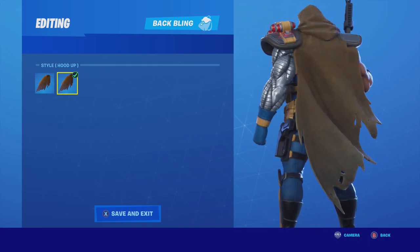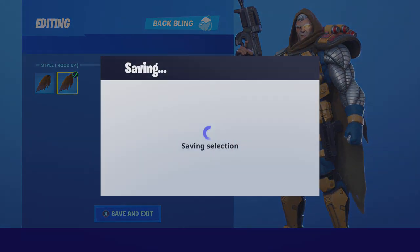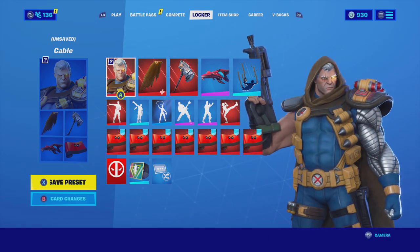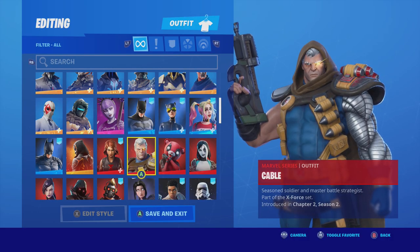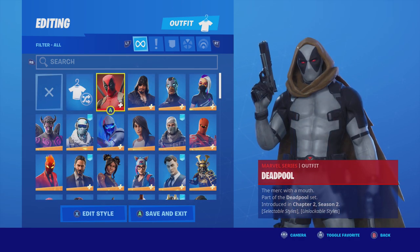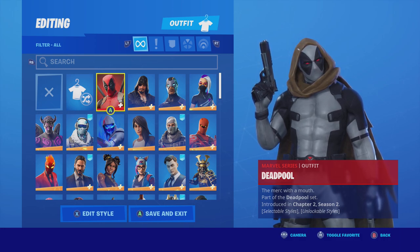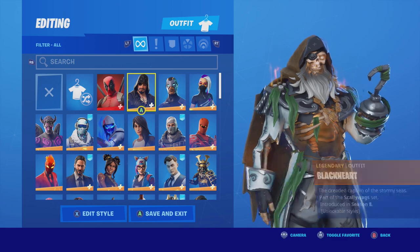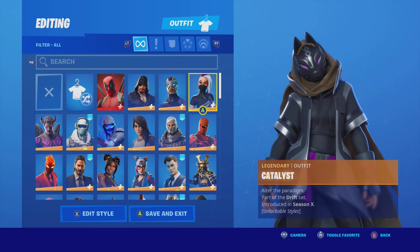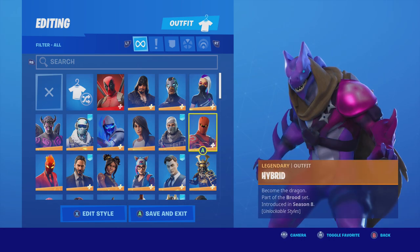A lot of people have been asking how it works for other characters. Well, it's kind of a mix of things. When you go into the other characters that you have and go through them, it will show that they have the hood on. But if you actually equip the character, the hood goes away. So I don't know which one is the glitch - whether he's supposed to do this, or if the hood is just only supposed to work with Cable.